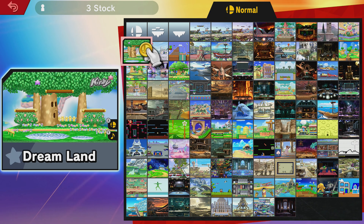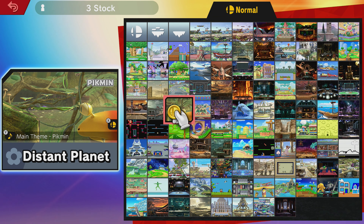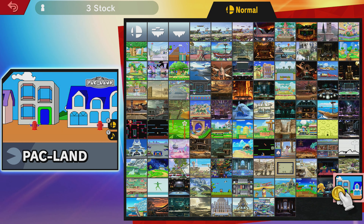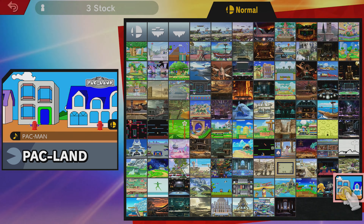Last time we played as Olimar on Distant Planet with the main theme of Pikmin New Remix. We unlocked Pac-Man, and now we're going to play as the Yellow Orb on Pac-Land with the original Pac-Man theme.